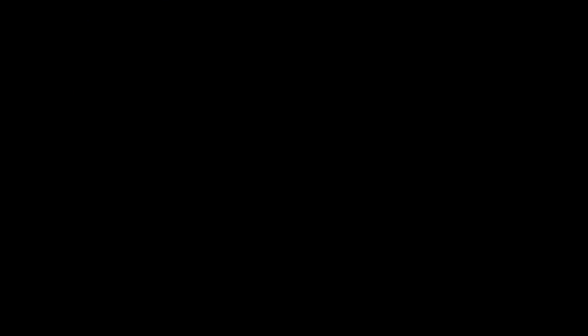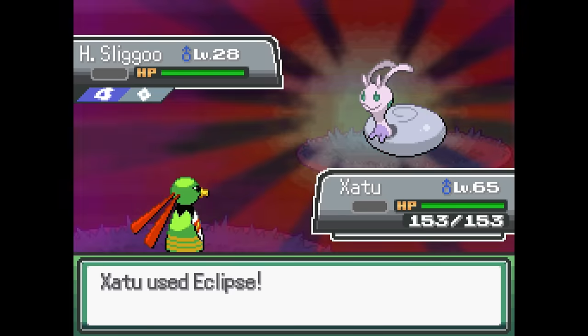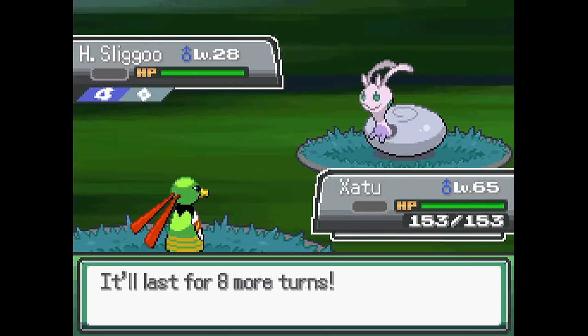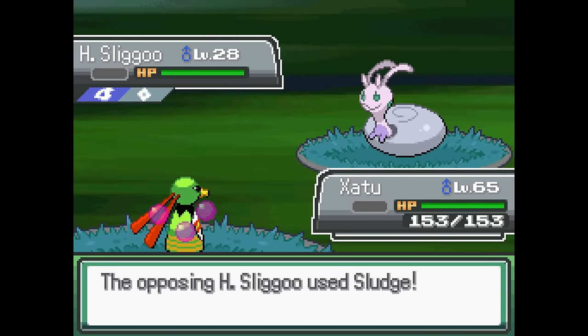There are also new status effects and weather types, like the new leeching effect that replaces leech seed, and the new eclipse weather that greatly benefits dragon and psychic types.